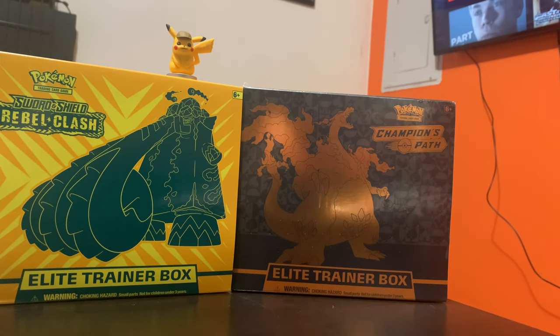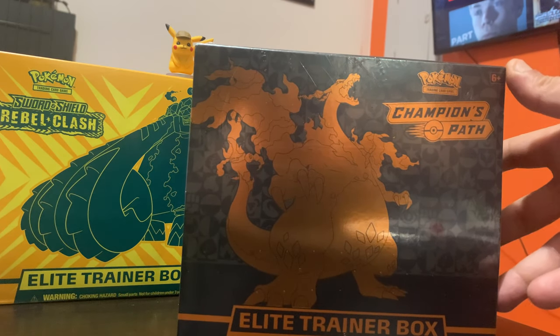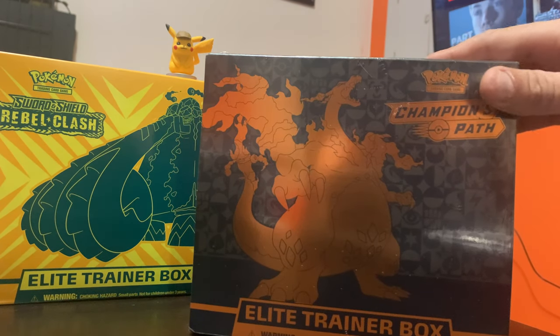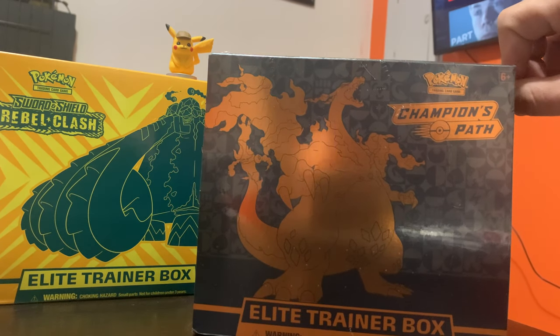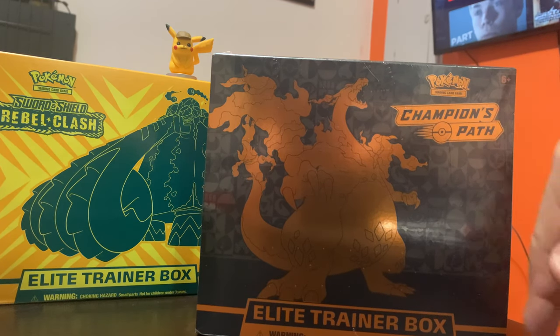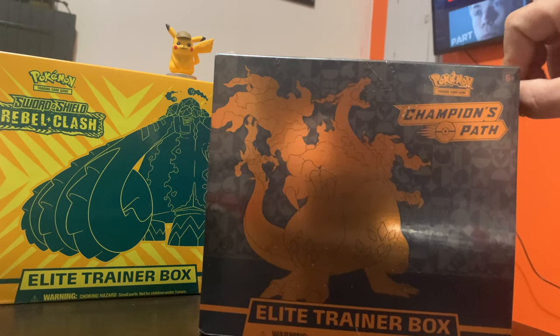What's going on guys, it's your boy Rackamore and I'm here with another episode — an unboxing of an Elite Trainer Box. This one is the Eight Champions Elite Trainer Box, yes, the Charizard one that everybody's been chasing. We got one guys! If you need to, subscribe — you already know. New subscribers, welcome to the Rack and More crew. Team Rack and More is here to stay.